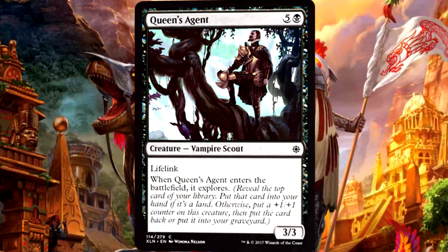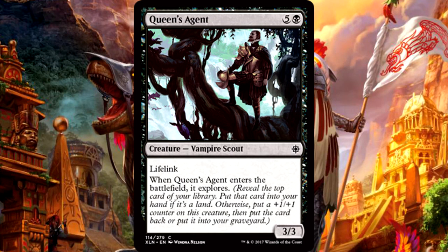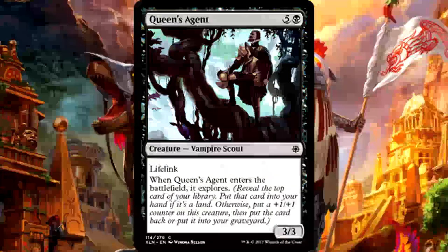Queen's Agent is six mana for a 3/3 vampire scout with Lifelink. When it enters the battlefield, it explores. Queen's Agent is real expensive, but Lifelink is a good addition. Even if you explore and reveal a land card, at least it comes with a decently sized body and a mechanic that matters. Six mana is still a lot, so I probably wouldn't put this into just any deck, but if you're looking for a top end that can utilize life gain or just needs some power at high cost, Queen's Agent is okay. A 4/4 with Lifelink would be simply way more dangerous, especially in this format.